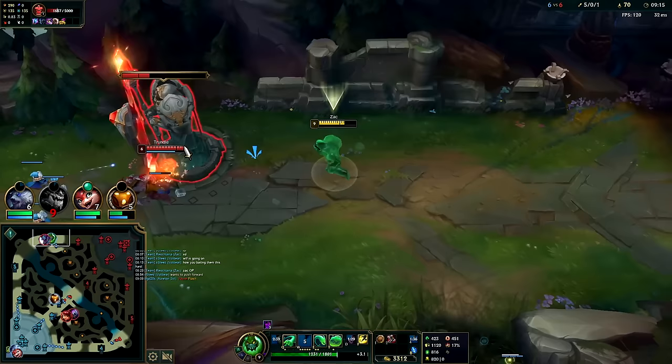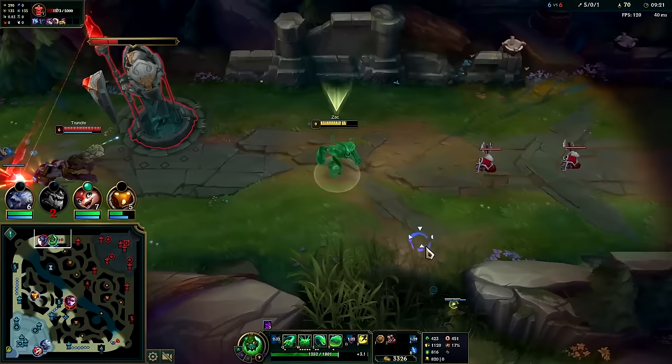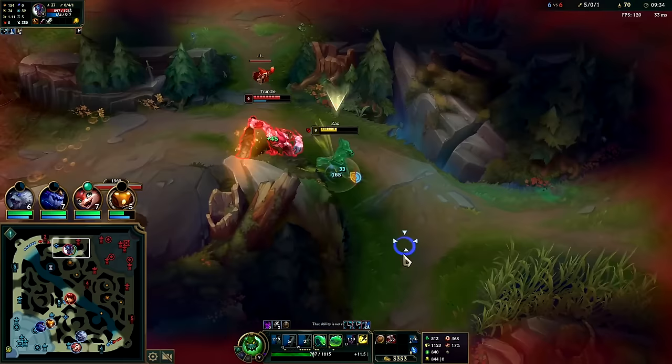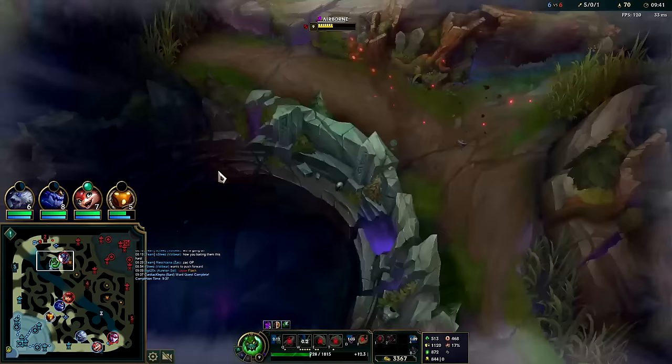This must be fun for him. I'll get my Grasp up, knock him against this, get the Grasp auto. Got Grasp up again, hit him with auto W. I'll just R him away at this point. I know he doesn't have pillar and I'm faster than he is. Launch him the other way — he should miss a lot of CS. I'll buy a full item and head back to lane.